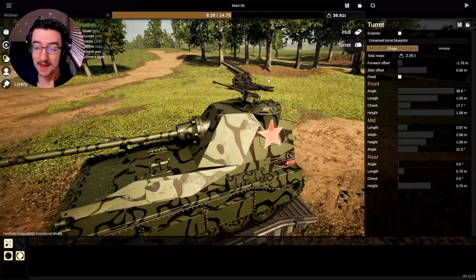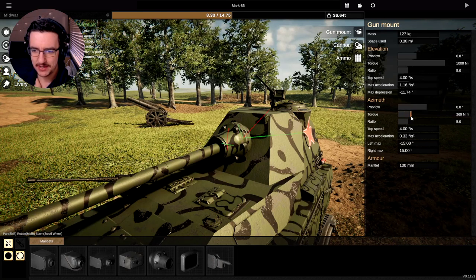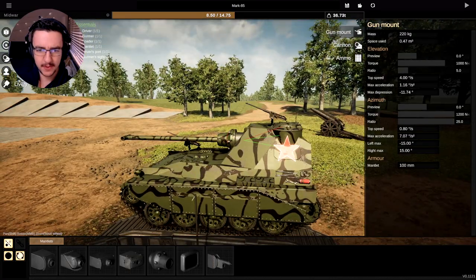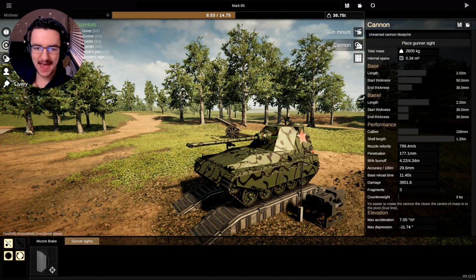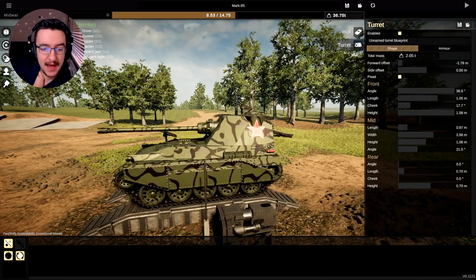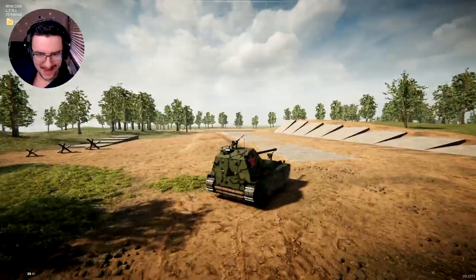Wait — there are some other things we need to change. We need to be able to make the gun turn from left to right, so we need to go to firepower, then cannon, then gun mount. We need it to actually be able to turn, so we'll add a lot of torque. Some X acceleration as well — okay, so it can go from side to side, which is excellent. It should be able to go up and down as well, which it can. Let's make it go as fast as possible. As for the muzzle brake, I think I like this one the most, but I don't know which country uses it the most. Okay, this is definitely it, let's go.